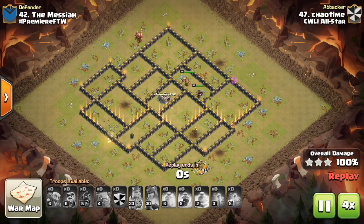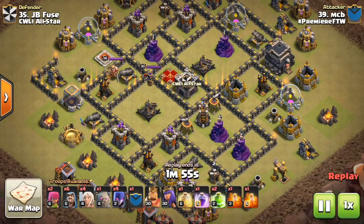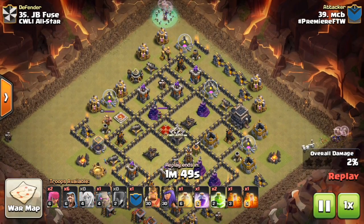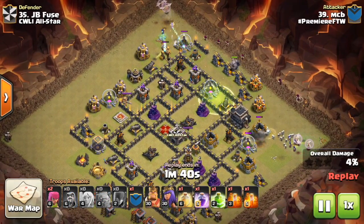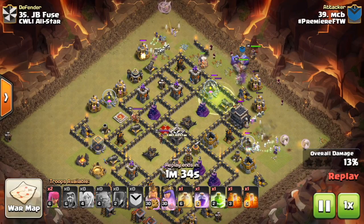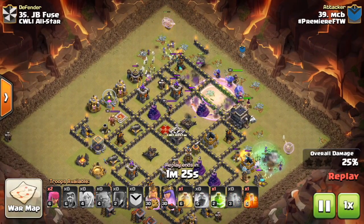Let's go ahead and move on to two more attacks by the premier side. Starting with number 35 — oh, this was the witch attack, or the Witch Slap. I think it's called Witch Slap at Town Hall 9. He goes ahead and starts the Witches, and then the Healers on those Witches. The Healers just keep those Witches up for an annoyingly long amount of time if you're the defender, because it's so hard to kill a troop with the Healers on it.